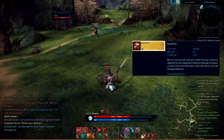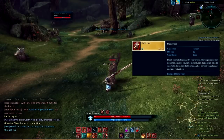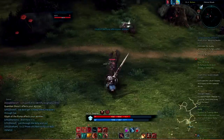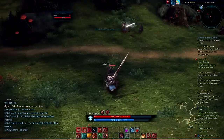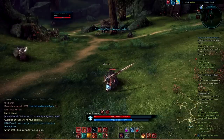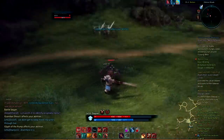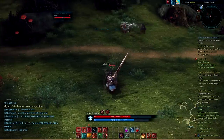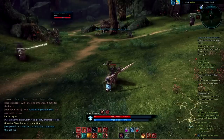First, there's Stand Fast. Stand Fast is the Lancer's blocking ability. This blocks frontal attacks with your shield. The amount of damage that you reduce depends on your gear. This ability will reduce damage as long as you hold down the skill button. Allies located behind the Lancer will also receive damage reduction. This is not only an essential ability in PvE, this will also be a key ability in PvP to protect your allies.